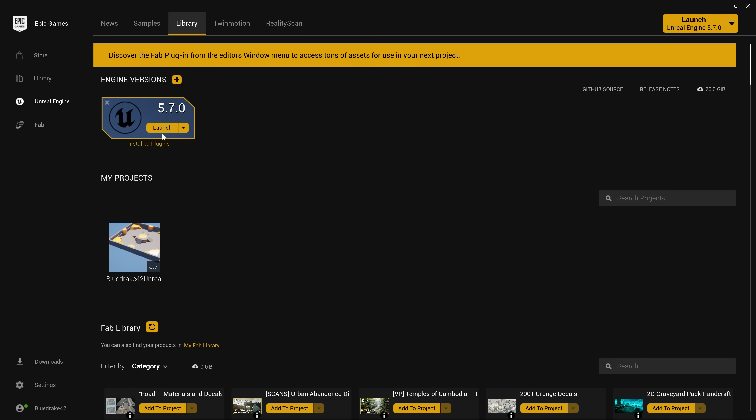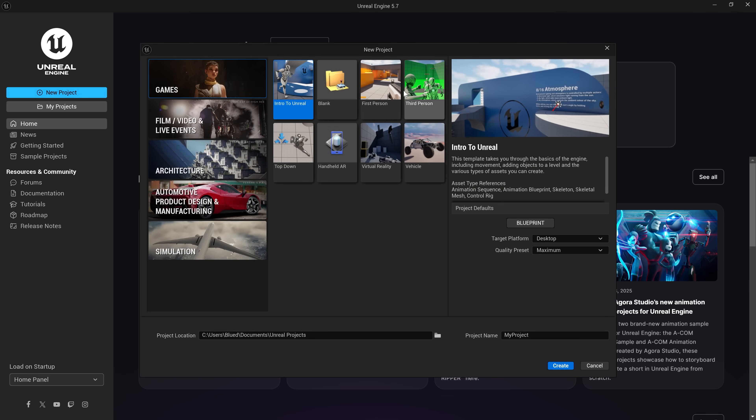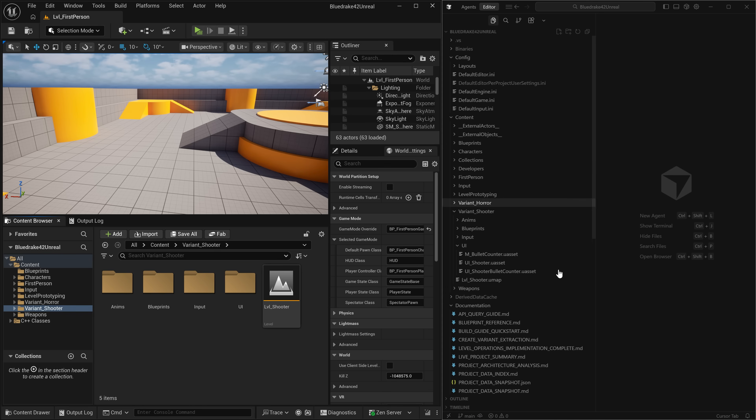To get started, we're going to download Unreal Engine 5.7 and download the first-person shooter C++ template for the beginning of our project. Once we have that downloaded, we're going to import that into Visual Studio — and here you go: I've got Visual Studio on one side and Unreal Engine 5 on the other.